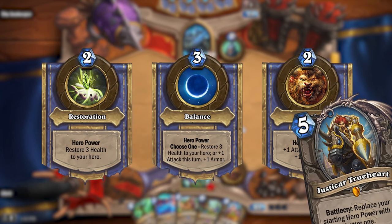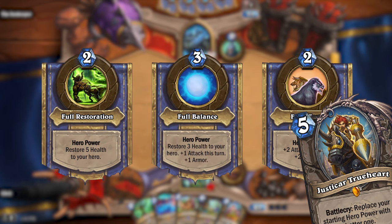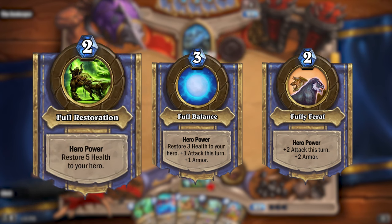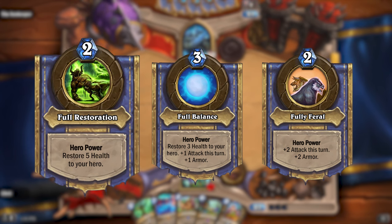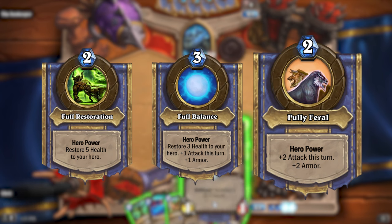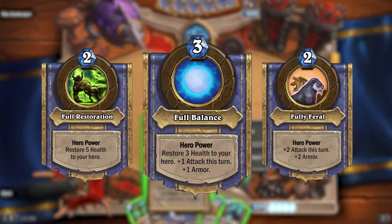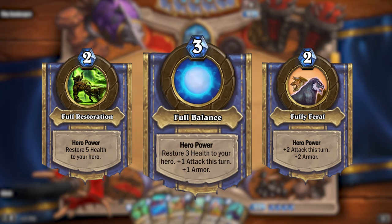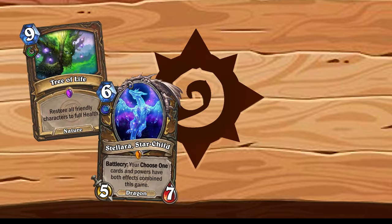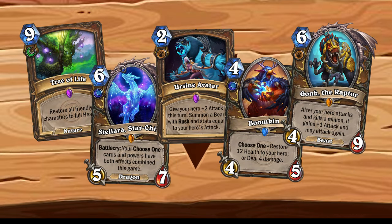If you manage to upgrade any of these hero powers, you will gain a different hero power depending on what branch you chose. Upgrading the Restoration hero power will give you Full Restoration, which will restore 5 health to your hero for 2 mana. Feral will give you Fully Feral, which will give your hero plus 2 attack this turn and 2 armor for 2 mana. And Balance will give you Full Balance, which will restore 3 health to your hero and give your hero plus 1 attack this turn and 1 armor for 3 mana. This overhaul would also introduce some specialized cards. Now I know a lot of you guys don't like specialized cards, so that's why there are also two other overhauls in this video which don't have specialized cards. These specialized cards would only be usable in decks with their same specialization.